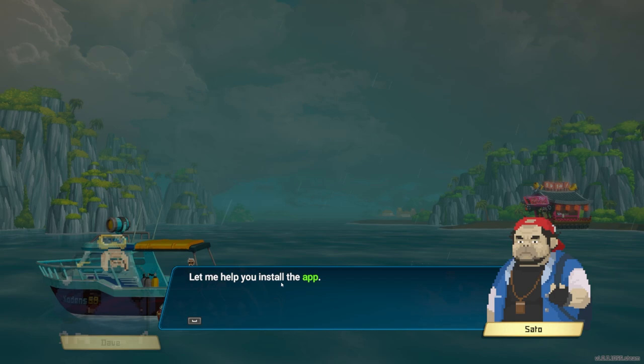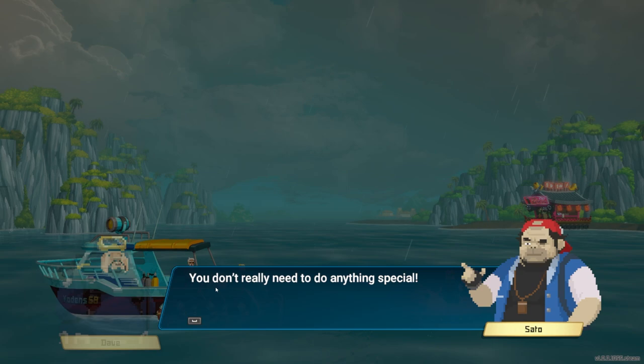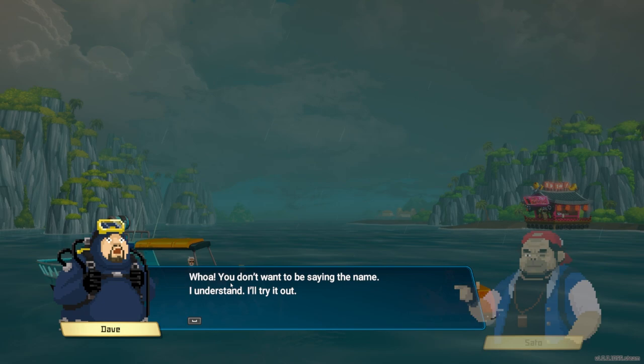Let me help you install the app. Oh boy, another app. So you do this, press here, touch that, add a friend — done. What do I do now? The amazing thing about Marinkah is you don't really need to do anything special — just catch a new fish and you'll get a card. Check the cards every now and then on the app and you're done. It's almost like a — well, you don't want to be saying the name. You don't want to get sued.